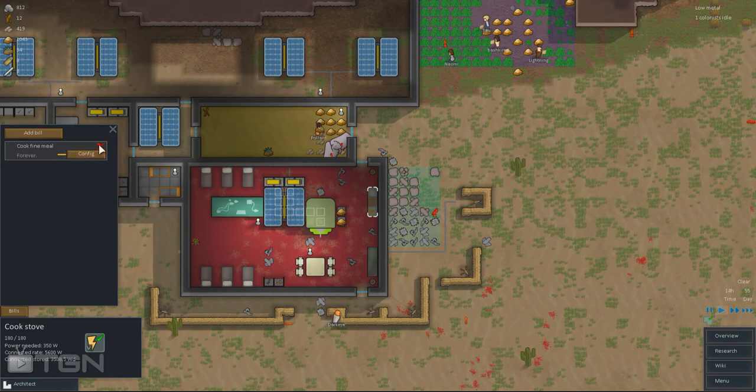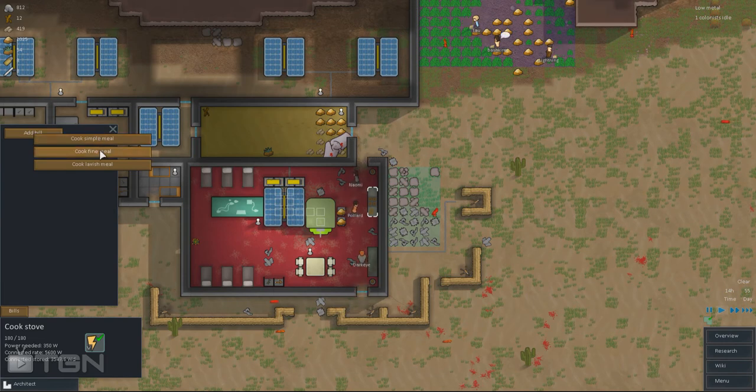So when you arrive at the cook stove, you can just add a bill, and you choose if you want to make a simple meal, a fine meal, or a lavish meal.